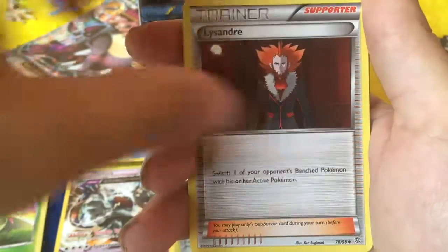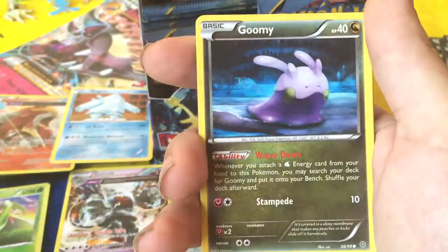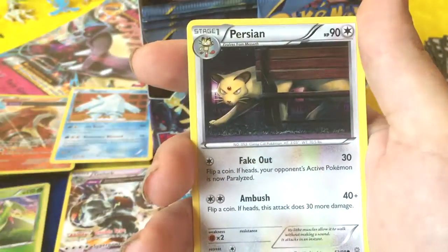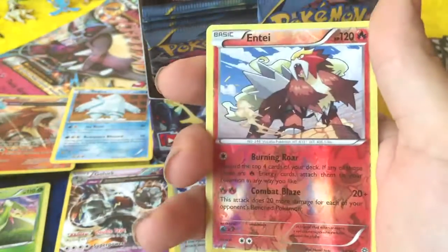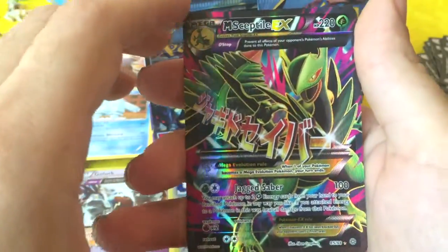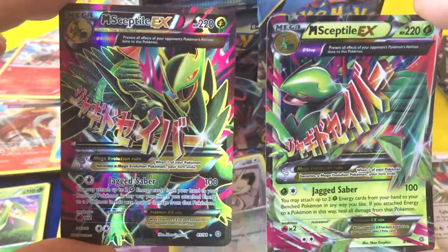Look at Big Pimpin' — another Lysandre. I think we'll have a lot of those by the time this is done. Vespiquen. Max Elixir! Goomy. Unknown again. Persian again. A Reverse Holo Entei — nice. Another Mega Sceptile EX! I got both of them — check that out, I got both! Woo!